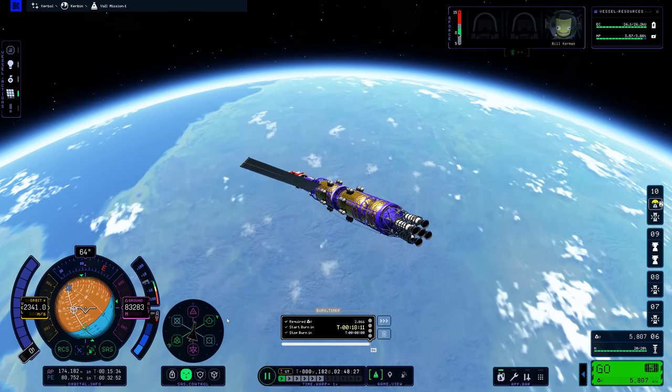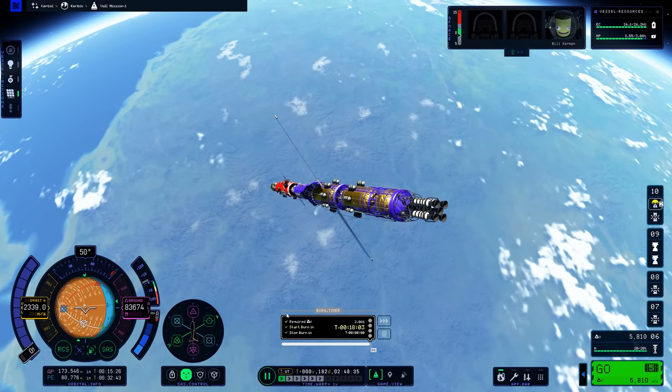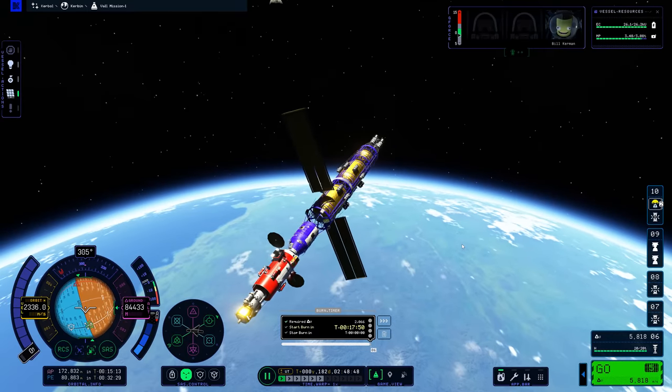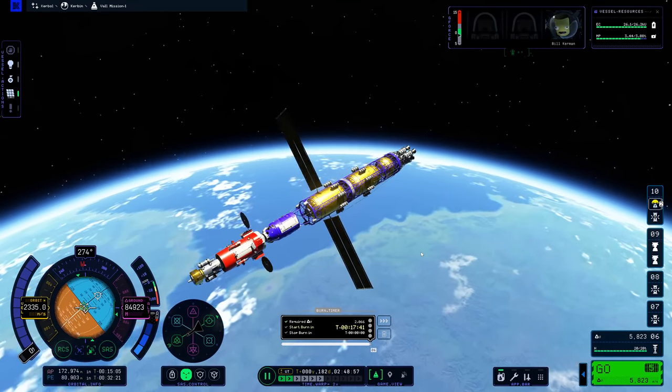Our manoeuvre node to Joule is all planned out. You might have noticed the craft started spinning throughout all of that - it turns very slowly. Yes, I put a lot of reaction wheels on here and I put RCS thrusters on it, but that didn't really make a difference. This thing turns very slowly, so it was a very tedious thing to fly.